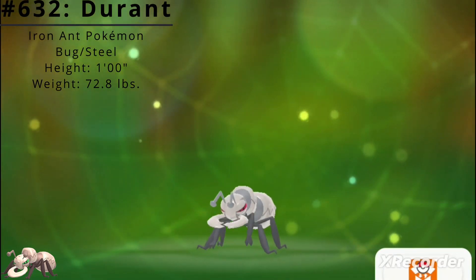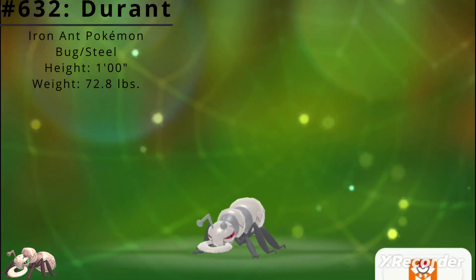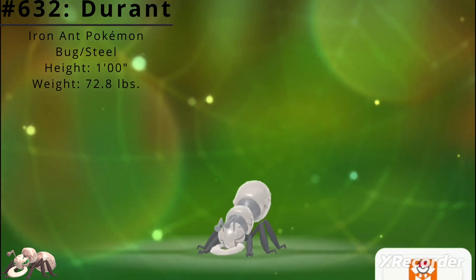Pokédex number 632: Durant, the Iron Ant Pokémon. Durant is a dual-type Bug and Steel Pokémon introduced in the Generation 5 games, Black and White.